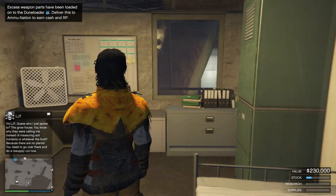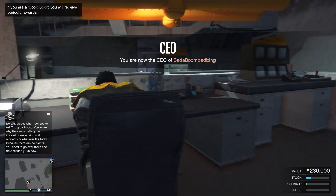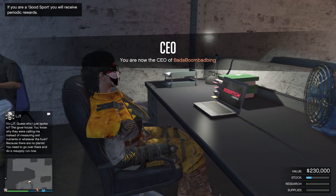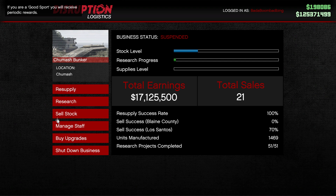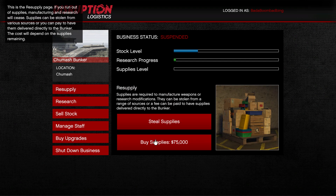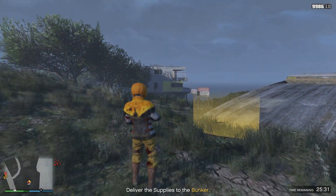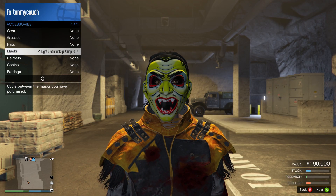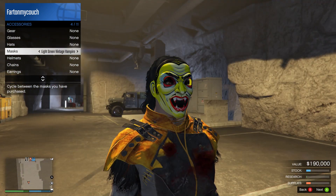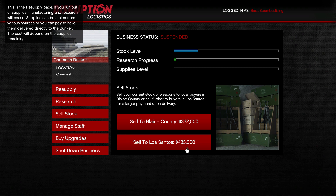Another way you can make money this week in GTA Online — if you have a bunker, come over here to your computer. There's a cool little thing you can do: I recommend buying the supplies, but you can also go grab them. If you grab the supplies this week in GTA Online, you get yourself a cool little Halloween mask — one of these vampire masks. It makes a cool sound too. So go out there, grab the supplies, get yourself that cool little mask. But even better than the mask, it's double money and RP on sell missions for the bunker.